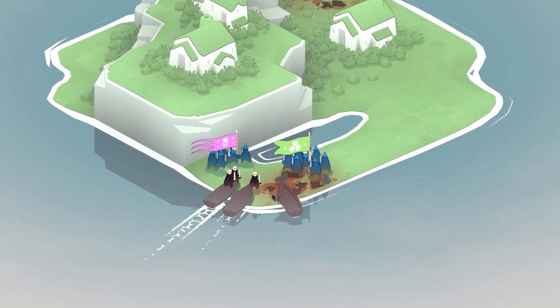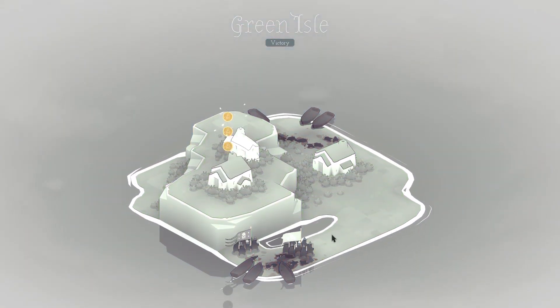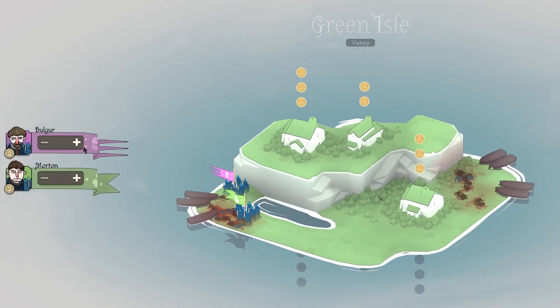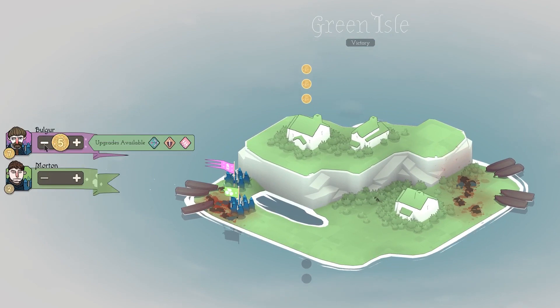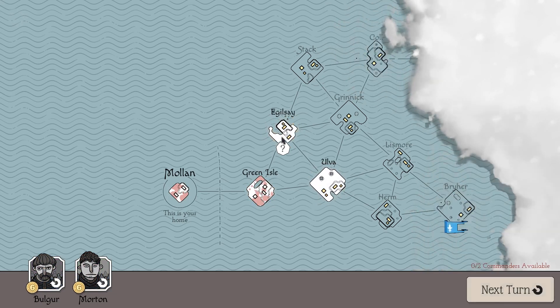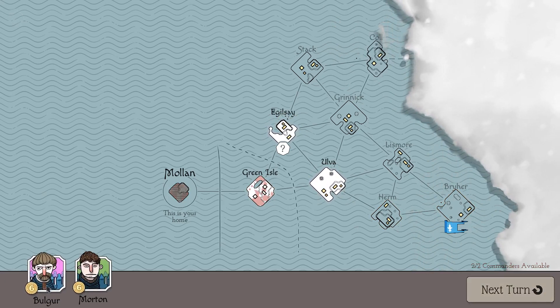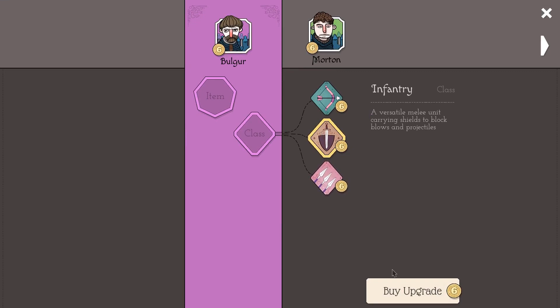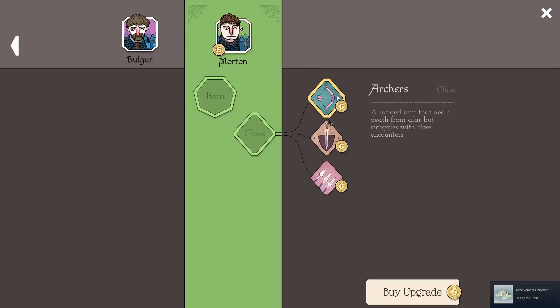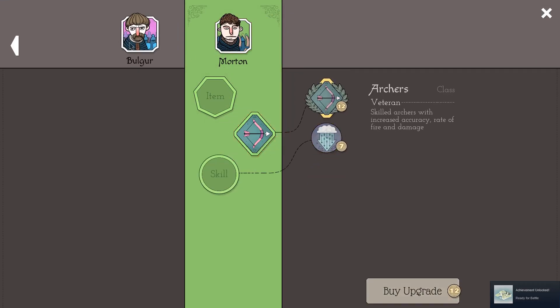Yeah, you're done. This is our version of Normandy. Oh yeah, look at all that cash — give me all that money. Let's give it all to Bulgar. Oh, we can get both upgrades — nice! We should go to the right because there's a banner over it. Bulgar, Morton — let's get rangers. Yeah, archers would be great.